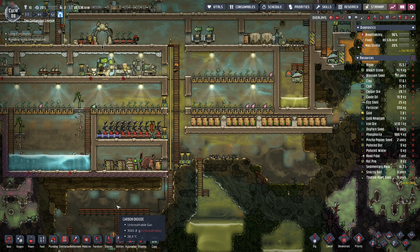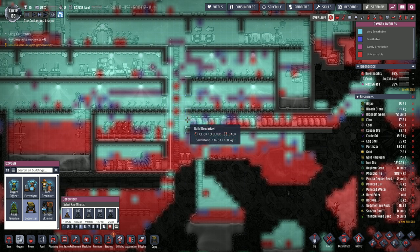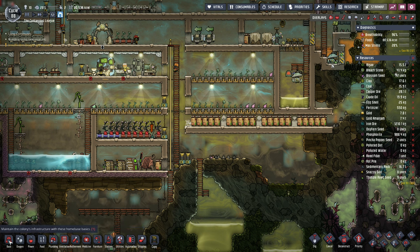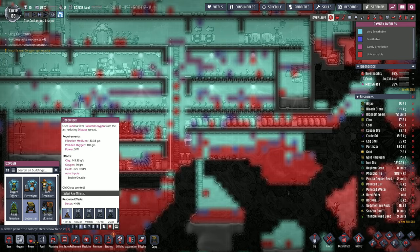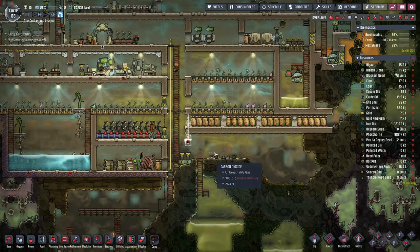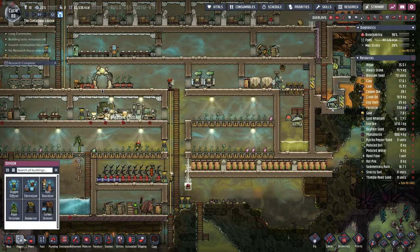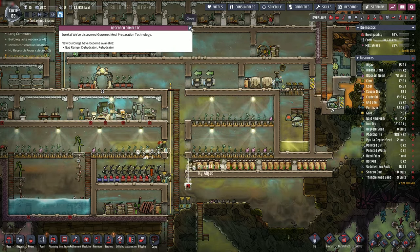We're going to set up some deodorizers. I can set one up there and one up here — this ugly looking setup here. This is temporary, but it's basically just to try to get some of this polluted oxygen turned into regular oxygen. Research complete — I think that's all the researching I'm going to do for the time being, because there's plenty of other work we're falling behind on.